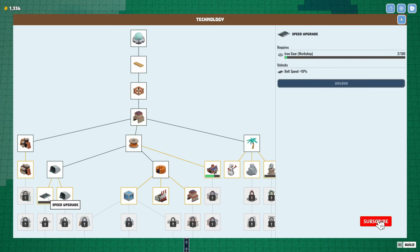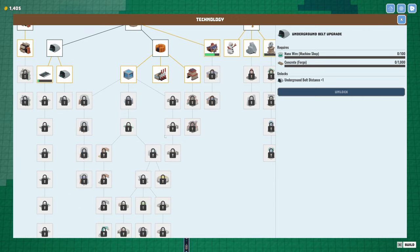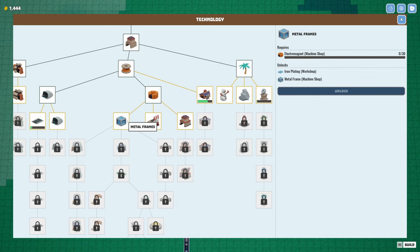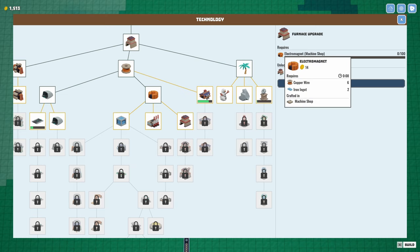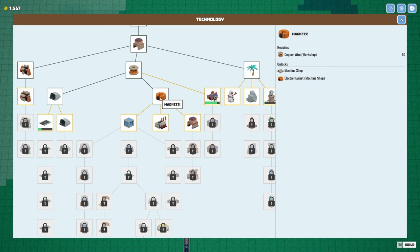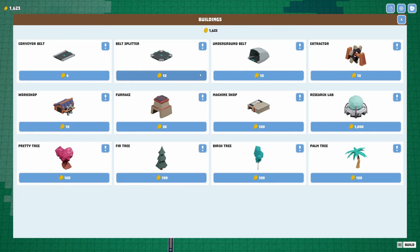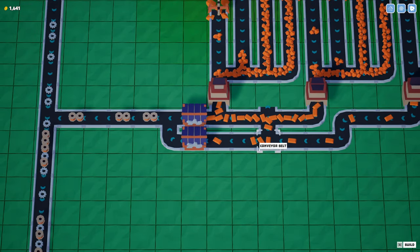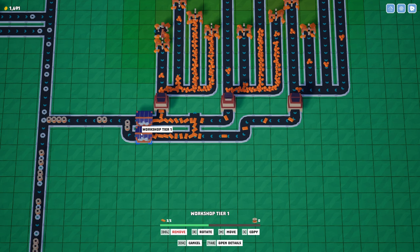There's a speed upgrade — iron gears, awesome, 10% speed. And underground belt upgrade needs nano wire and concrete — that's way down over here, so I don't have to worry about that yet. I can do metal frames now. I won't worry about coal power right now — it just speeds things up and messes with the math. Okay, so my next thing to do is electromagnets, so that I can unlock metal frames. Now that I've got a belt splitter, the ratio should be correct — I should get three in by the time that green bar is full.